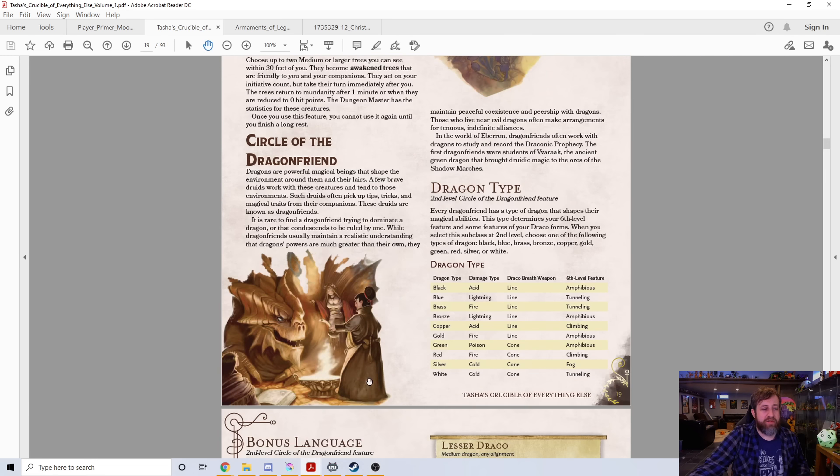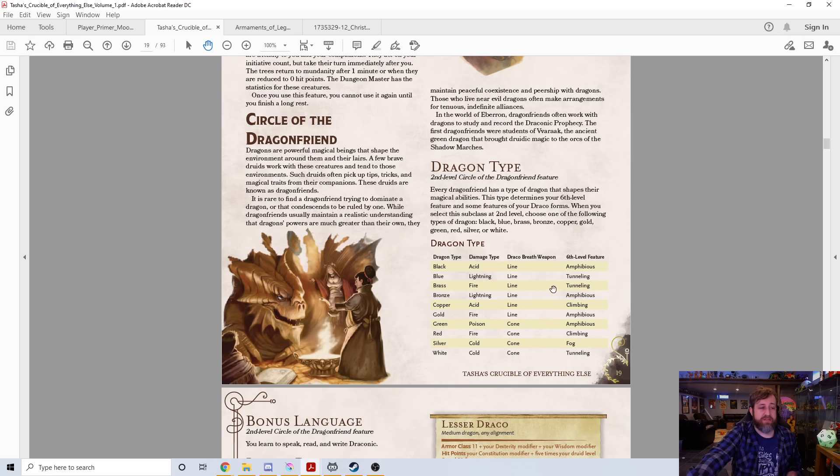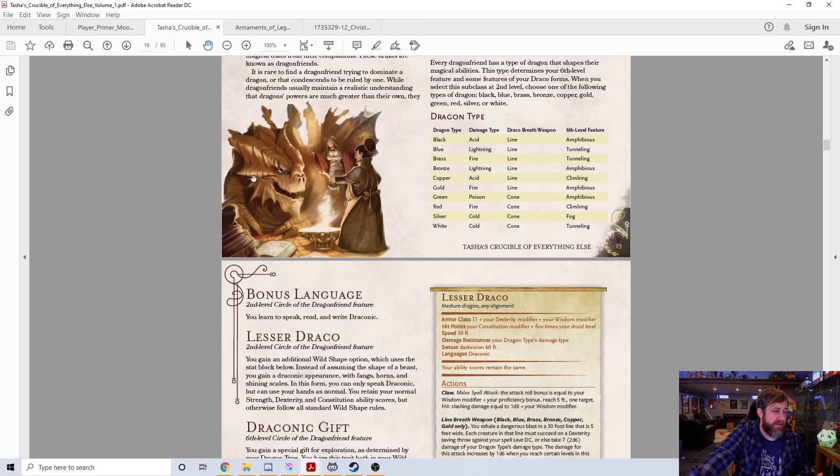The Circle of the Bough does what I often very enjoy, where it gives you alternate versions of your Wild Shape. It's basically you can use your Wild Shape to turn into a tree instead, and it gives you benefits for that. The other one I like here is the Circle of the Dragonfriend — we all love dragons, and I like dragon-based subclasses. You basically choose a dragon type at level 2, you get to speak, read, and write Draconic, and you get a new version of your Wild Shape — this lesser Draco form you see right here.